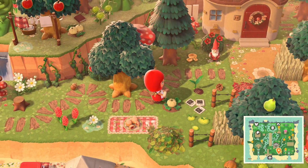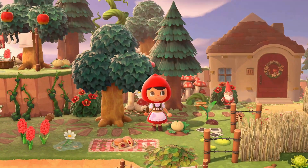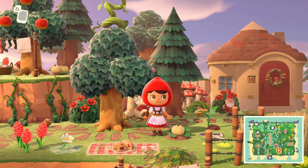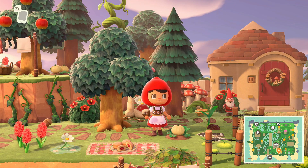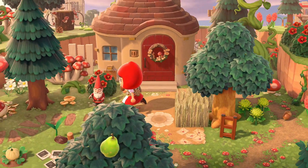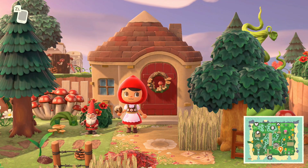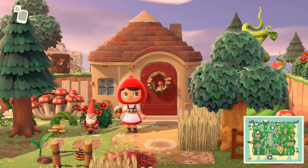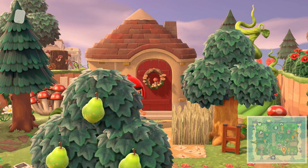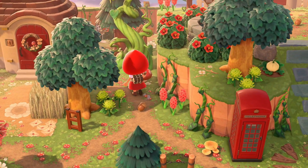There are polaroids on the ground and then we have the first villager house. They're not home but look at how magnificent the yard is - there's a little ladder leading up to the tree, letters on the ground, customs everywhere, a little gnome out front, and mushrooms everywhere. This just starts so adorably cute.